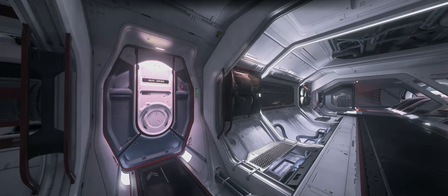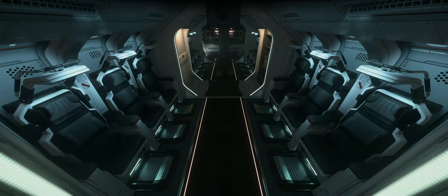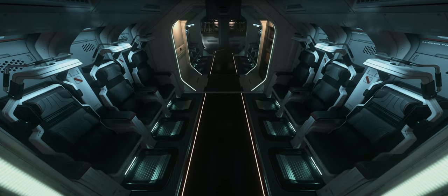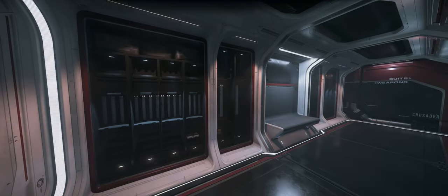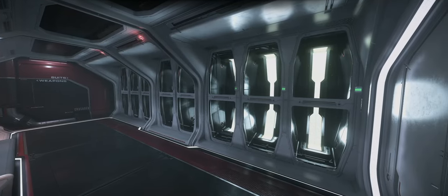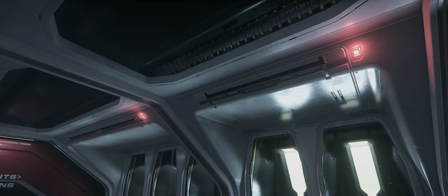On the port side of the M2 is the auxiliary crew quarters — it has jump seats for 12 additional crewmen, an extra bathroom, wall storage, and easy access to the ship's subsystems. At the end of the room is an armory with an entire wall dedicated to storing weapons, and across from it are eight compartments for suits of armor, plus additional storage compartments mounted into the ceiling.